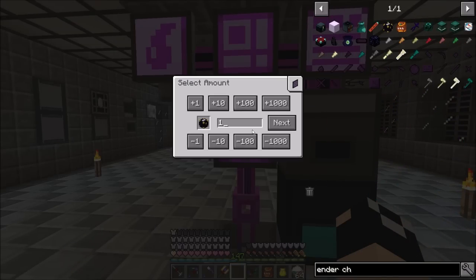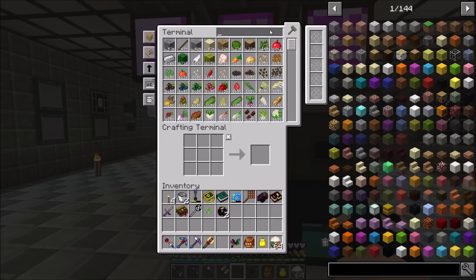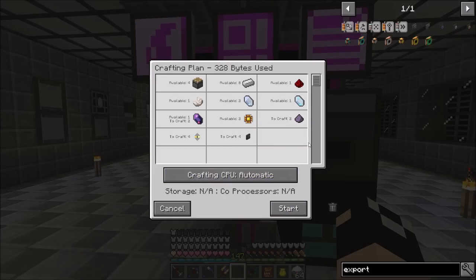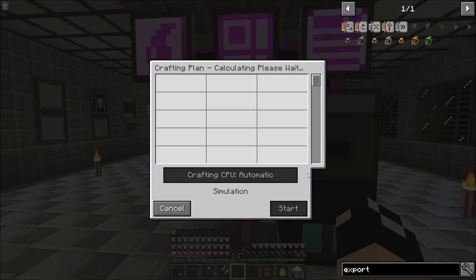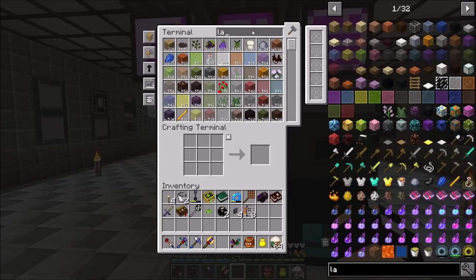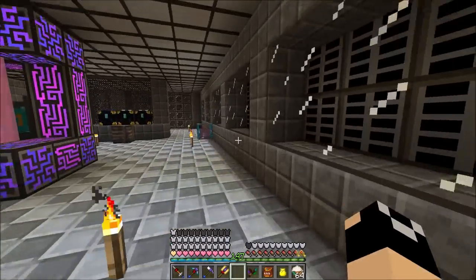Let's order two ender chests — we'll only use one this episode but the next episode we'll use another. We'll get four exporters to start with, and eight capacity cards since it'll be two per exporter. We'll go ahead and get two ender chests in case we need an extra one.